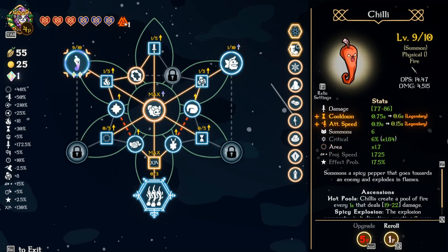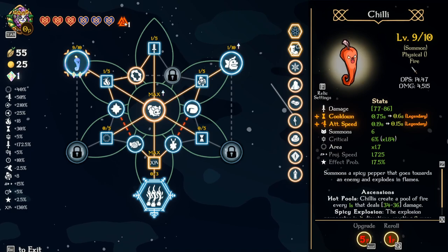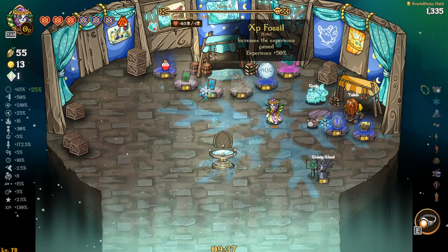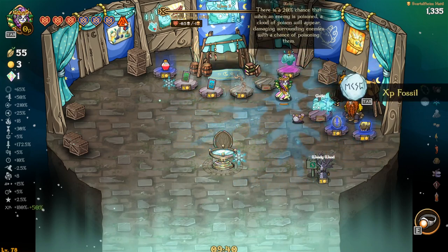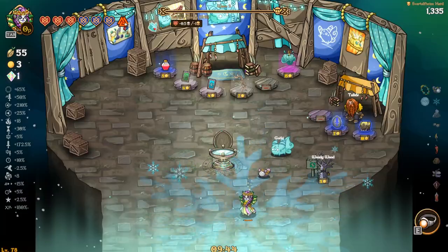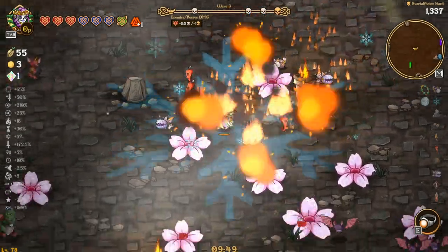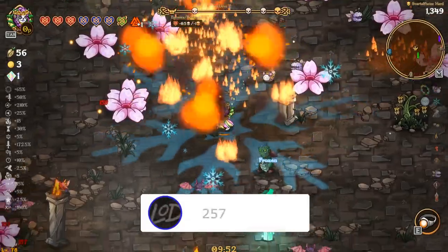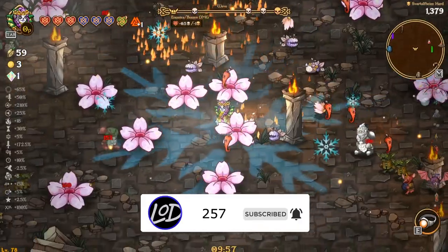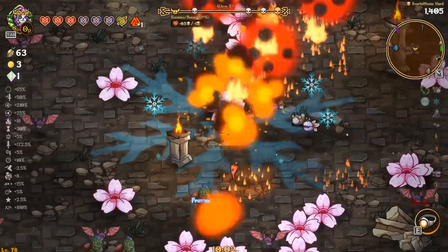I need cooldown or damage and summons. We only go to nine summons which is a little bit of a bummer — blew through all that and got absolutely nothing. Area and experience increase I'll definitely take, and that's all folks. Look at that — that's what I'm talking about, fire galore baby! Fire freaking galore. All right, we're gonna make our way down here.